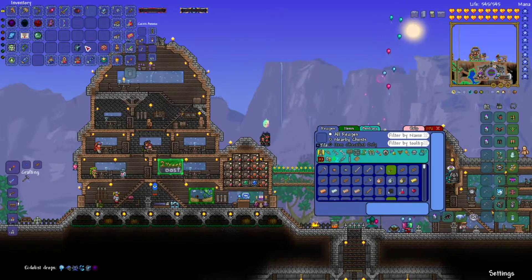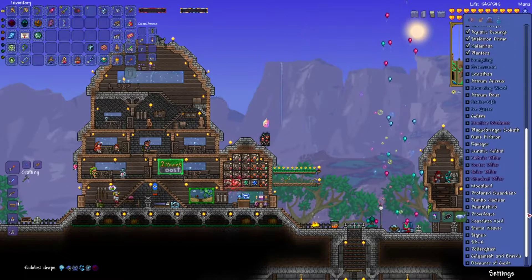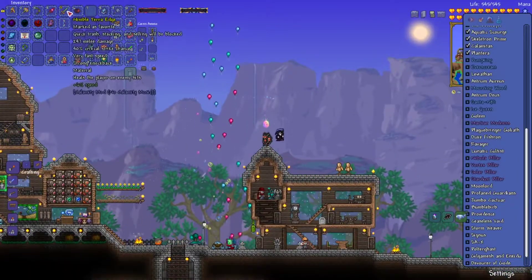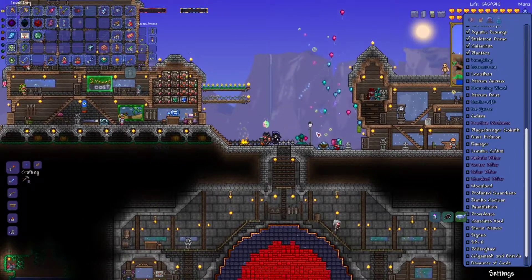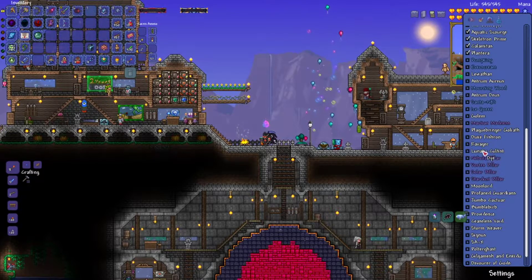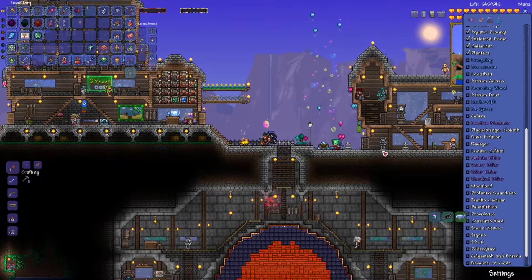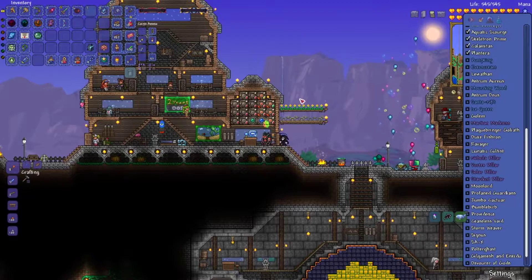Basically, what you use this for is it's used to spawn a lunar event - like the nebula pillars and all that stuff. It's used to spawn all this stuff. In the episode I was gonna plan on doing that so I could make the Terratomir - that's what it's called - because the last thing I need is meld blobs, which you get from the nebula pillar. But the problem is, when you spawn this thing in, it doesn't just spawn in these pillars, it spawns in the lunatic cultist. So you have to beat the lunatic cultist in order to get the pillars, and that's what I didn't know. So that's already one part of the episode failed.